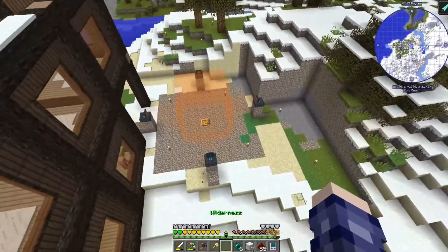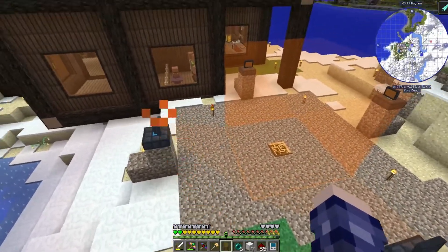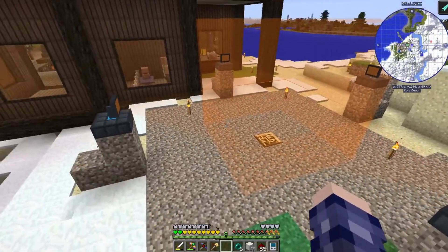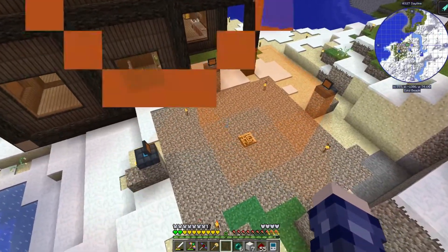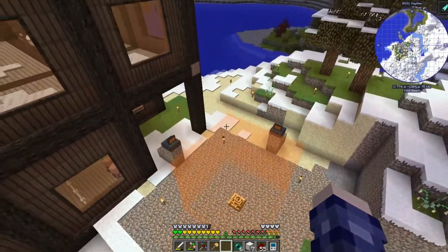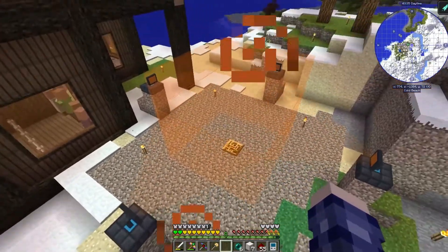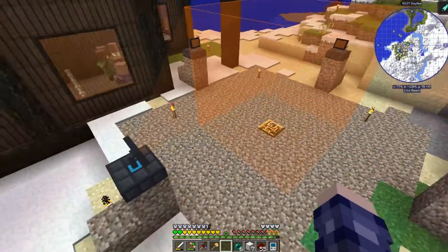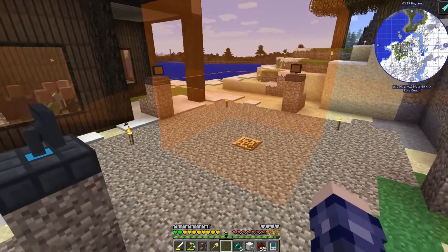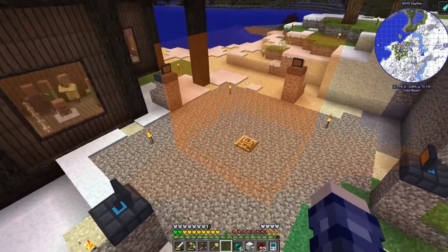Back here you can see where I had the miniaturization machines set up. They have to be three back from whatever size square box you want to make. The largest recipe boxes are five by five, so this is the largest setup you need, at least in Enigmatica. They also have to be two above the ground because they need to point at the center of the box. You don't need a smaller setup — you can always go straight to the largest.